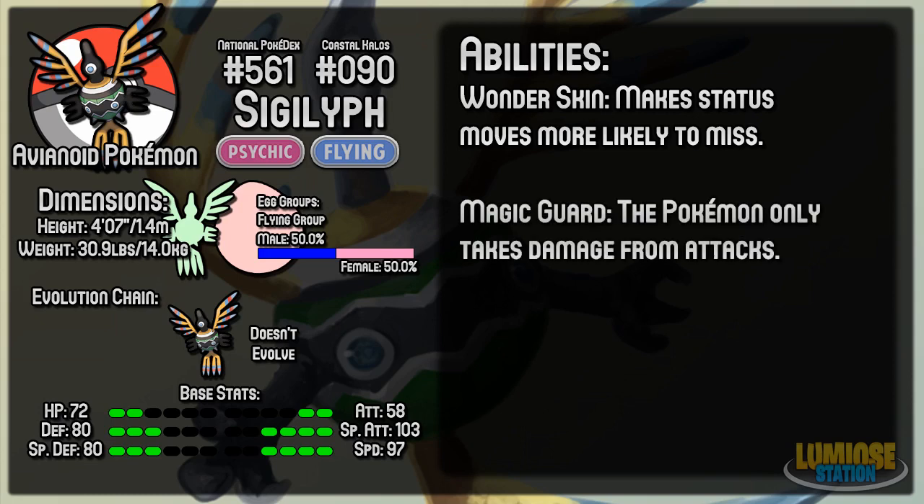The second ability is Magic Guard, which is a good ability — it means the Pokemon only takes damage from attacks. Which means it's immune to spikes anyway because it's a Flying-type. It's immune to Stealth Rock, which is very helpful when switching in. It's immune to anything else that might cause damage — Will-O-Wisp, Toxic, stuff like that. This sort of allows it to be a semi-offensive, bulky Pokemon.